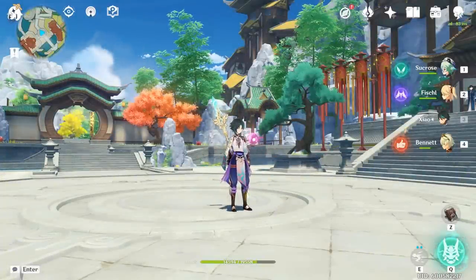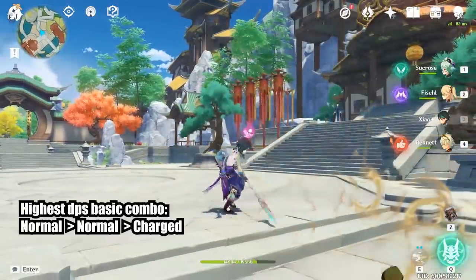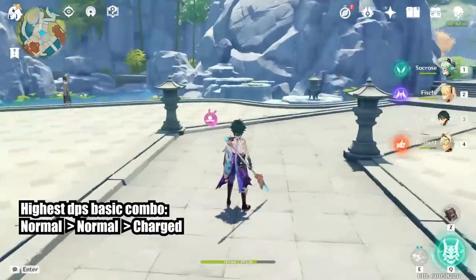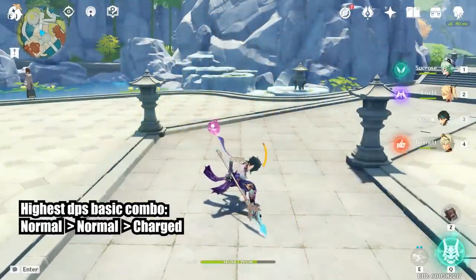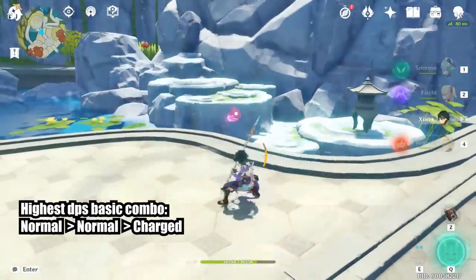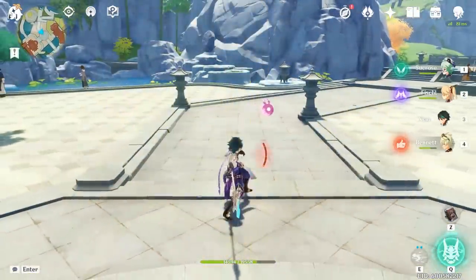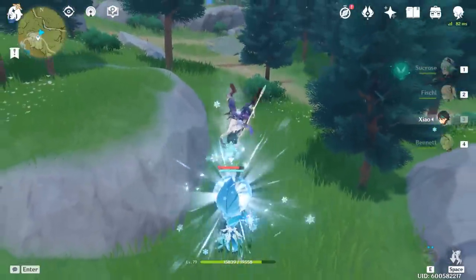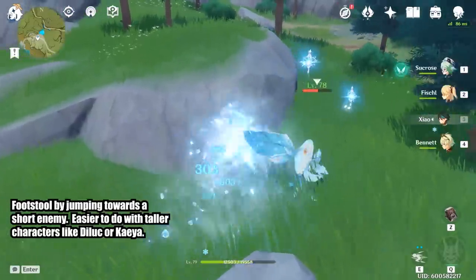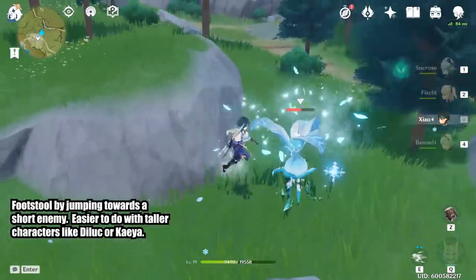His normal attack string is a fancy looking set of attacks. The full combo is done with 6 button presses and results in 8 hits. His most damaging combo without considering his other abilities will be 2 normal attacks into a charge attack. You can get even more damage by cancelling the charge attack into a dash, but that will require a lot of stamina. With the proper team to feed him energy, you will almost never use his normal attacks besides finishing a final enemy after his burst is over. Taller characters like Diluc and Kaeya will have an easier time doing footstools, so Xiao will struggle a bit here.